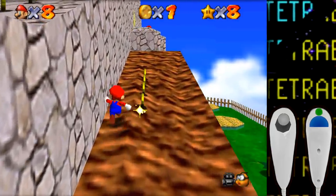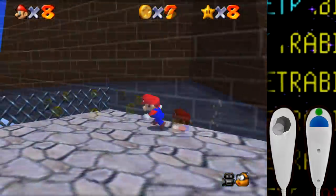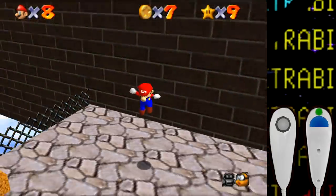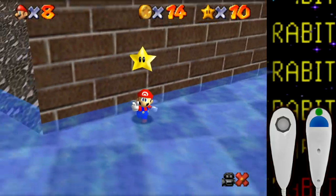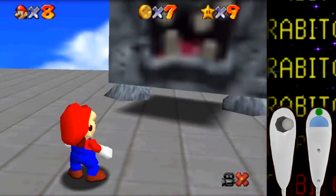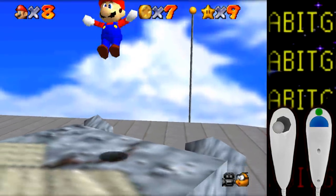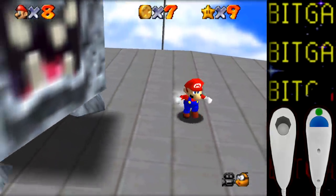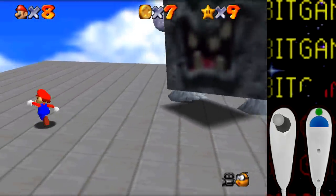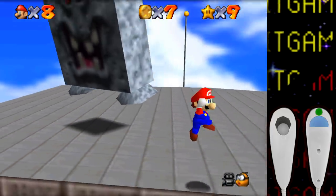Whomp's Fortress is next and here is where we run into some more problems. Some of the stars are fine, like jumping up to this one, and I was even able to get this star cannonless. But without the option to ground pound, it is impossible to defeat the Whomp King at the top, as you need to ground pound his back three times. There's the first truly impossible star of the challenge.